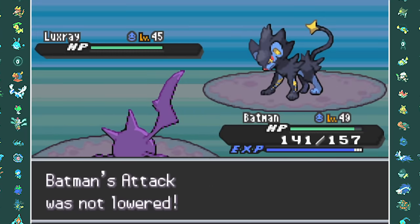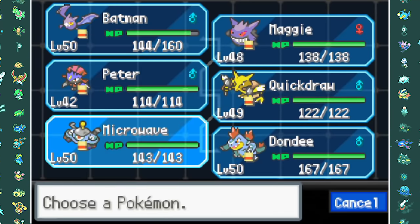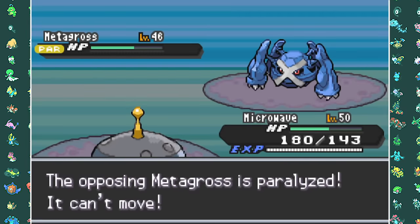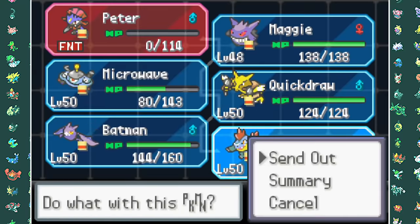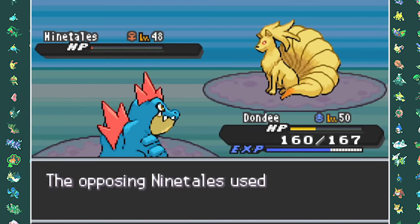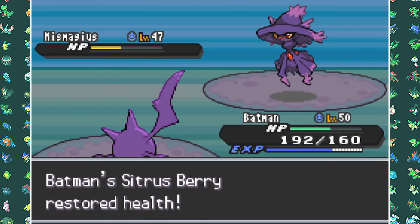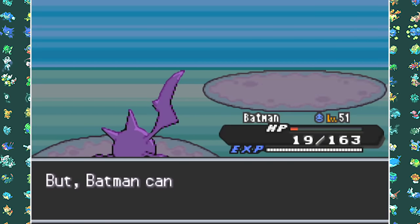Luxray comes out and two critical hit Cross Poisons — because I'm holding the Scope Lens — take it down. The next Pokemon is Metagross so I go into Magnezone predicting the Psychic move. I spam Discharges while she spams Full Restores, but since she's locked into Psyshock from a Choice Band, I come out on top. Ninetales comes out — Weavile is a meat shield so Feraligatr can come in, but Ninetales uses a berry and Energy Ball to destroy Feraligatr. Crobat outspeeds and finishes Ninetales. Mismagius gets confused and taken out with Pluck. Sylveon goes down to Cross Poisons as well — we can now move on.